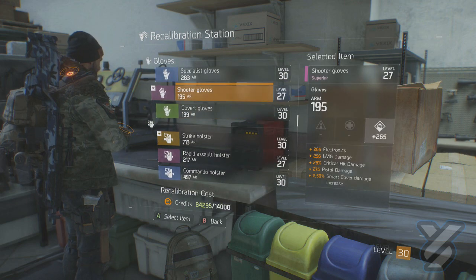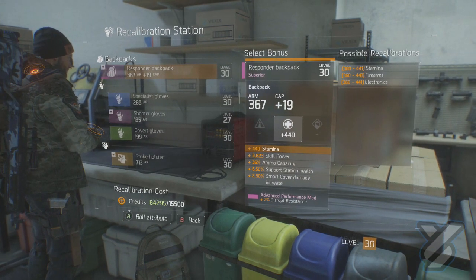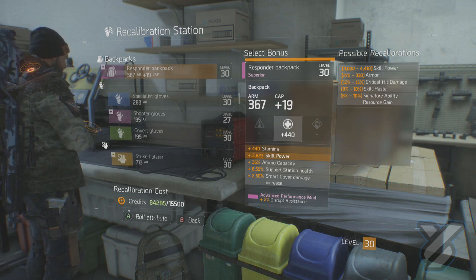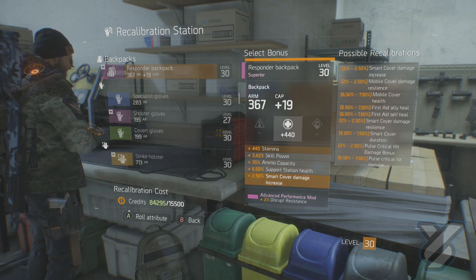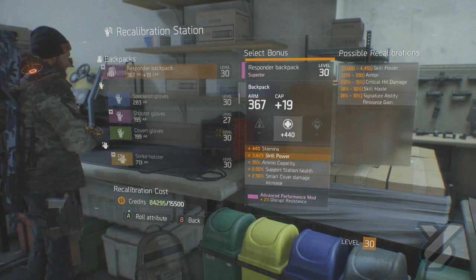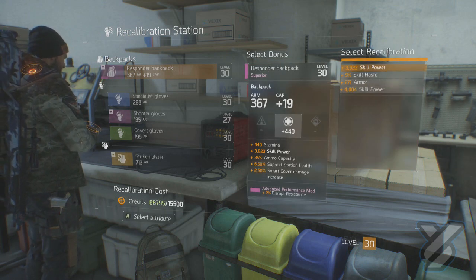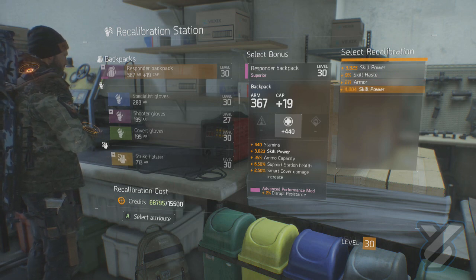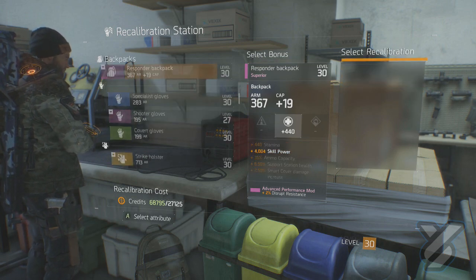We'll do the level 30 backpack — select this. We want to go for something health-related, but ammo capacity or Skill Power would be better. We're going to go with Skill Power. We re-roll, and we've got an increase of three thousand eight hundred and twenty-three, or an increase of four thousand. The better option is four thousand, so we'll confirm that.